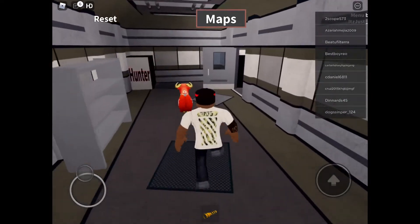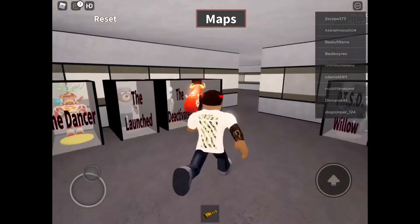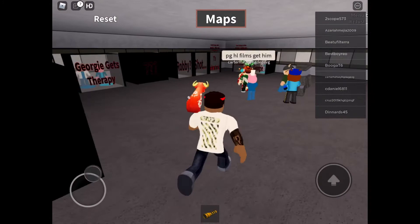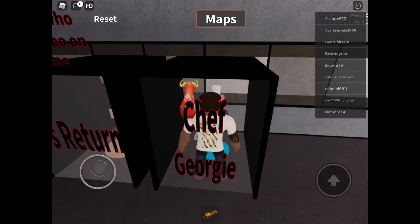Let's get it on. So in the morph badges — now we're going to go into the Chef George morph. Let's put it on, and now we're Chef George!